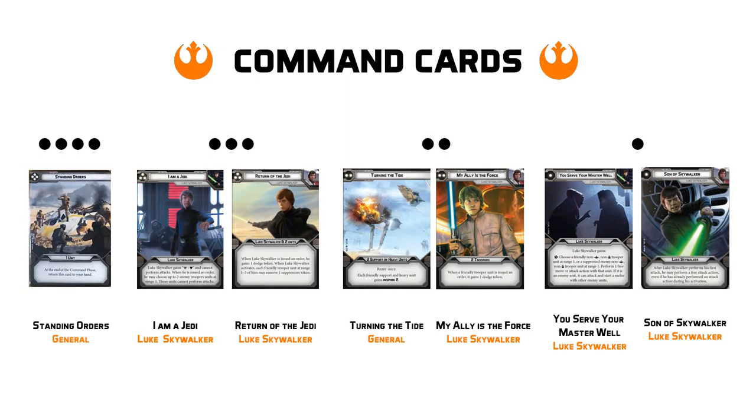Our second three pip card is going to be Return of the Jedi, which will activate Luke and two units. Not only will this give Luke a dodge, but when he activates, every friendly trooper unit at range 1-3 of Luke will remove one suppression token. I think this card is pretty perfect for this list, because it's going to help you keep Luke alive longer with that dodge and get his order token out of that pool. And should you choose the other two units to be your AA5 trucks, you will have total control over what units you activate this turn, all while helping reduce that overall battlefield suppression.